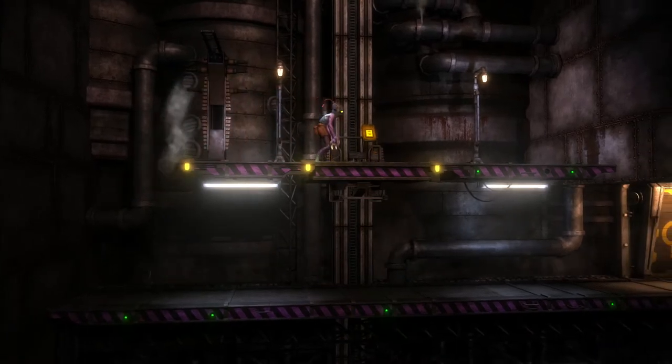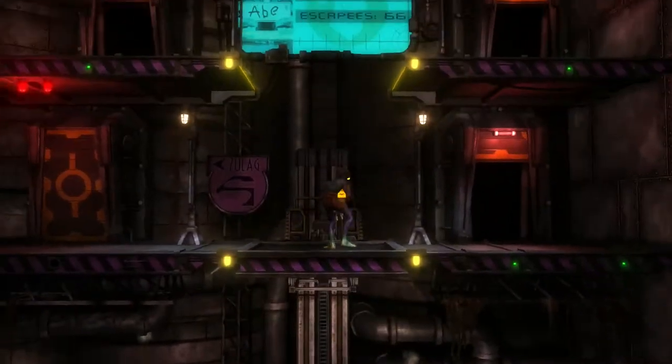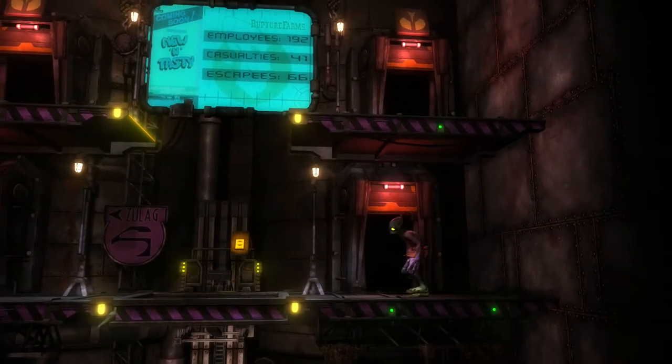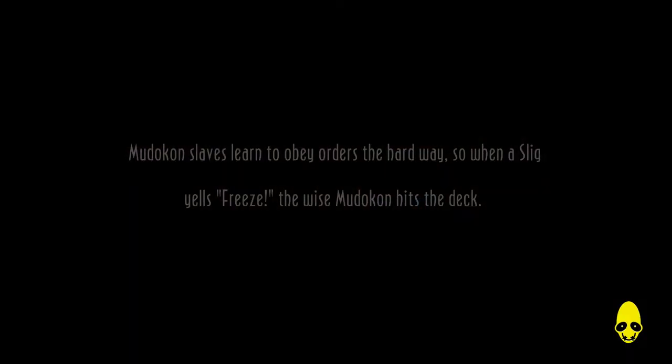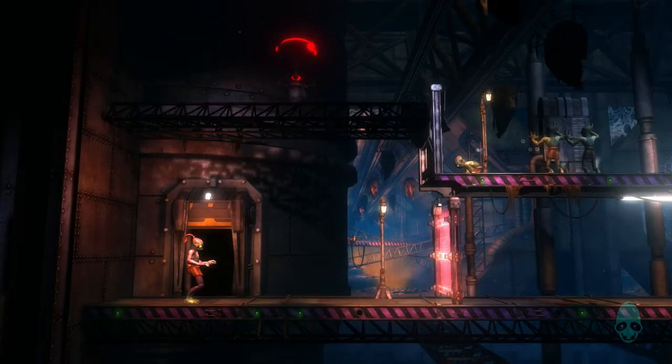So we've turned the electricity off over here now. We can jump up and use the lift. I feel like we're heading close to the end of the game now, because we are back in the factories. But there's still a shitload of employees that I haven't saved. I wonder if I've missed loads throughout the game, or if you just get loads at the end.